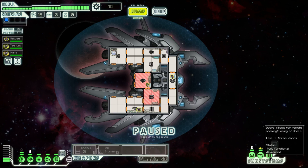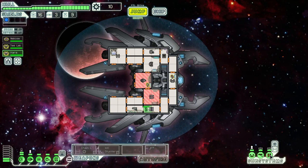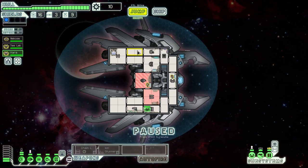Doors allow for remote opening and closing. Level one is normal doors. If we put someone in there, we can actually upgrade it to level two.